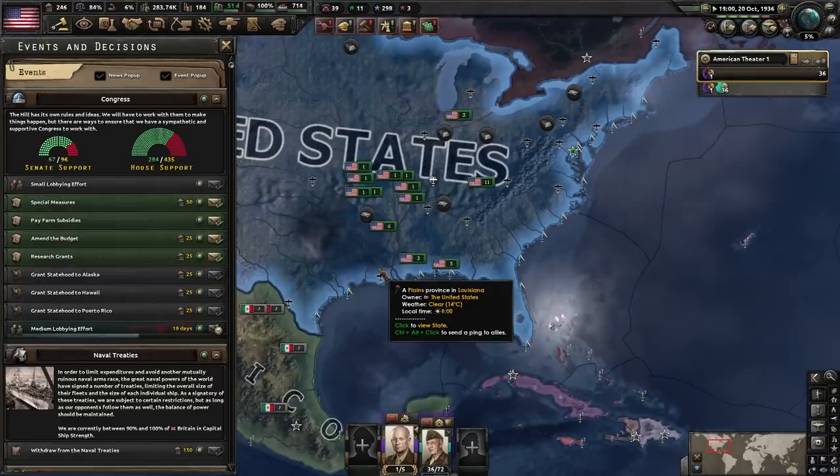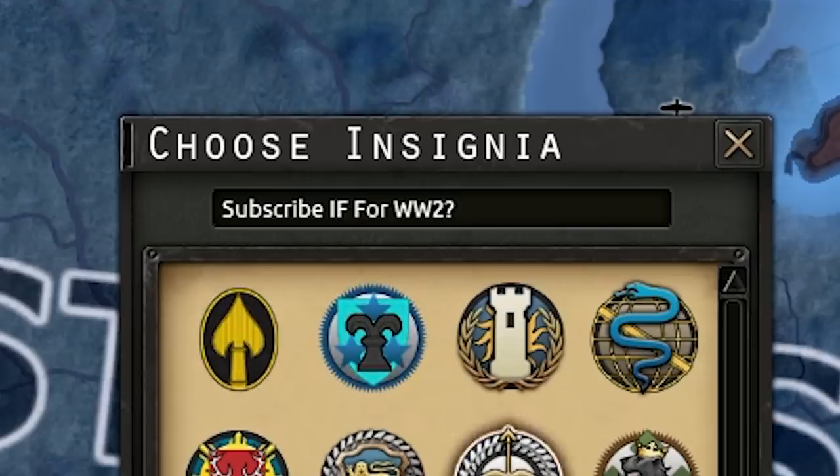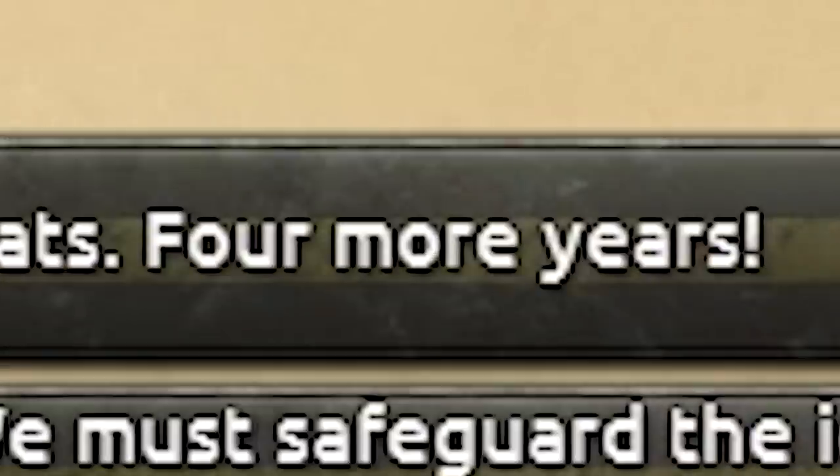Welcome to my channel — don't forget to subscribe. Speaking of special services, why not an intelligence agency? What HOI4 fan doesn't want that? Election of 1936 — 4 more years.